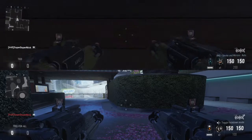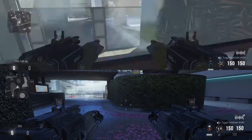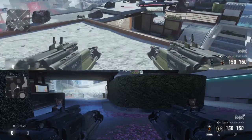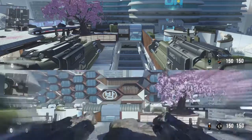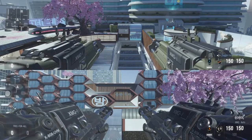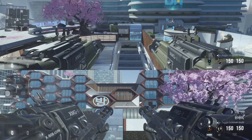The next variant, and probably the worst of the four, is the Smoke and Mirrors. The first thing you need to know is that it has a massive — and I do mean massive — damage decrease.